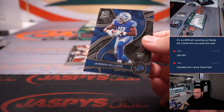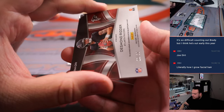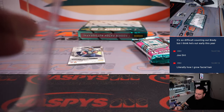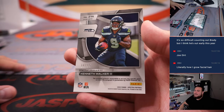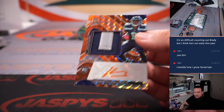Jameson Williams rookie. Desmond Ritter to 30, Rising Rookie Relics. Kenneth Walker RPA — 14 of 15 — nice one for the Seahawks, going to Anton.